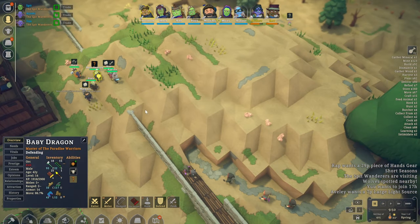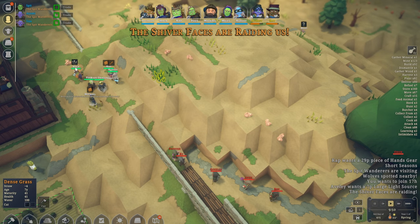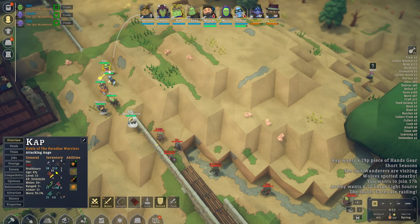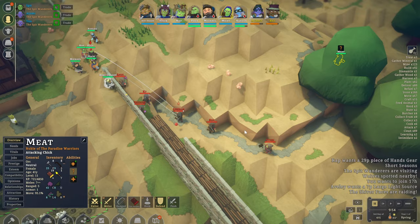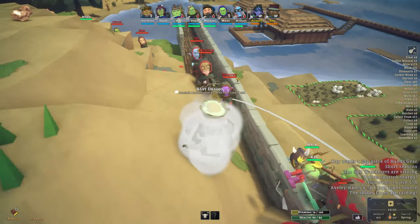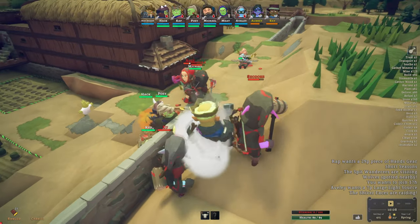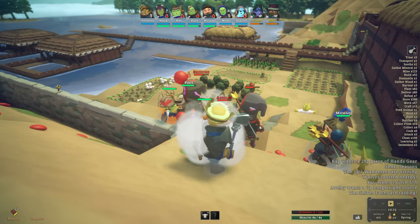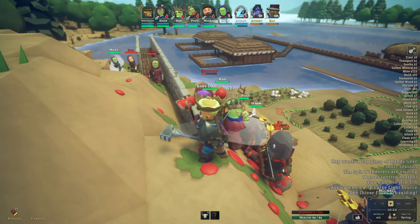Baby dragon, you get in there. We'll turn on all of your bonuses and things as well. Do not let them fire you with arrows. And Meat, if you wouldn't mind, please help us out as well. I think we need to get a little closer. Avli is already down - that's not good. Meat has reached as well, so he's helping to flank from behind.